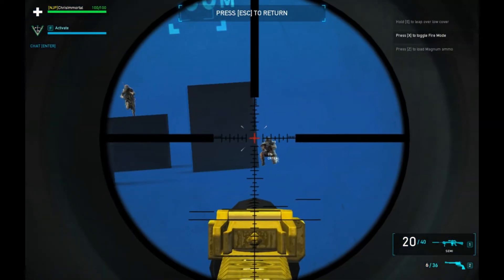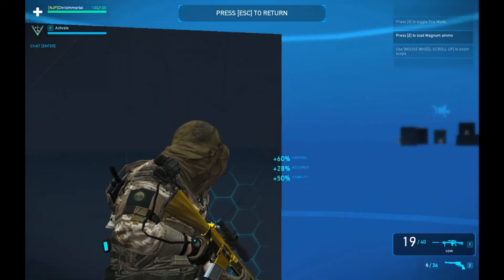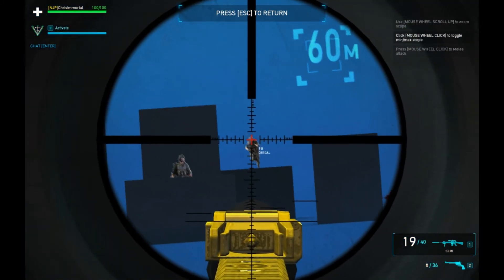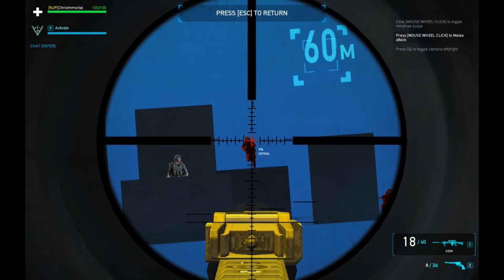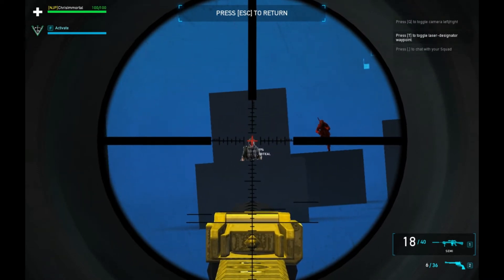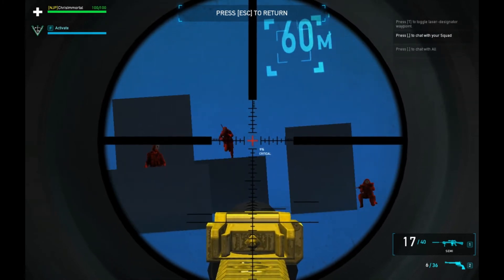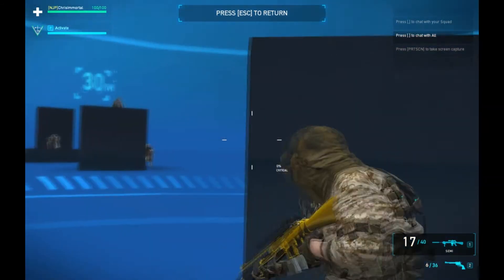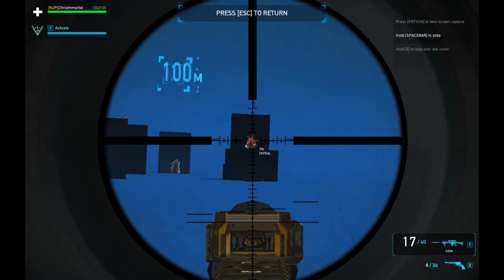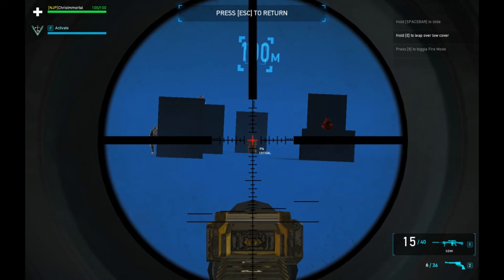Let me show you: if I shoot that guy in the head, that's 99 damage. When I tested the SR-25 SD on that target it did 93. This guy: 97 — that's better than what the SR-25 SD did. 102. The SR-25 SD did 97 there. So we're suffering from ever so slightly less damage drop-off.